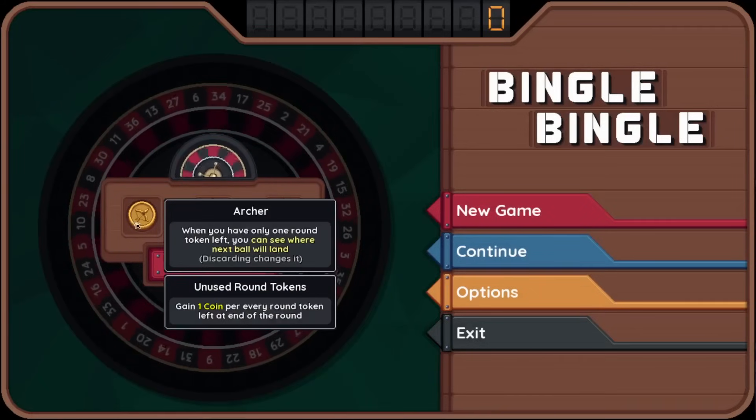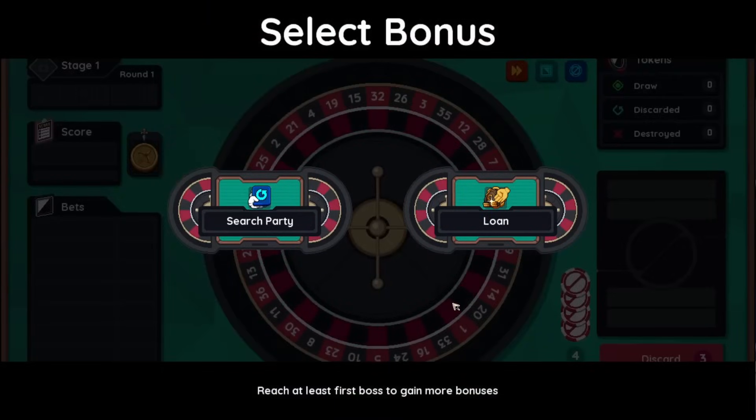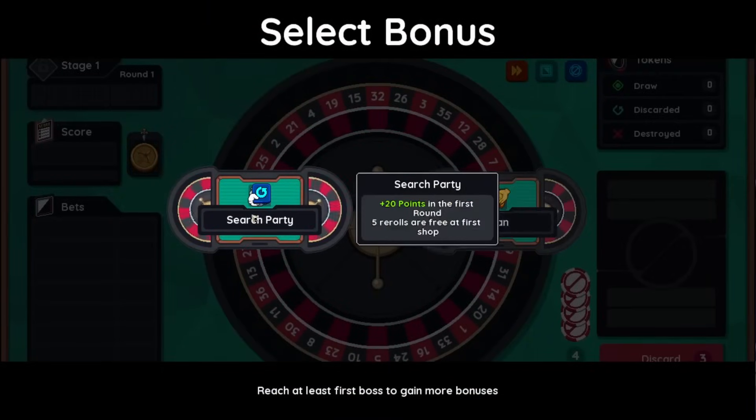So it is a roguelike, so there are runs. I'm not going to read too much about this, but this is sort of the one ability that we can get — sort of like a deck, I guess you could say. So let's get into it. We've got to select a starting bonus here. I know there's going to be a lot to take in because the game doesn't do an amazing job in terms of UI, and I've already been through the tutorial, so I'm going to have to kind of tell you what's going on.